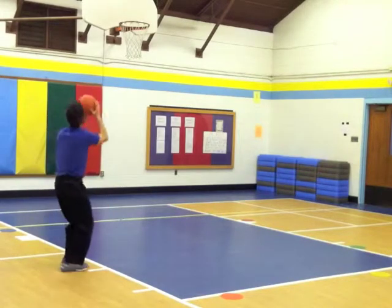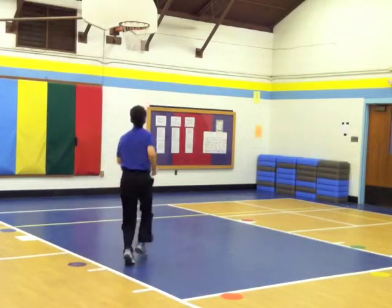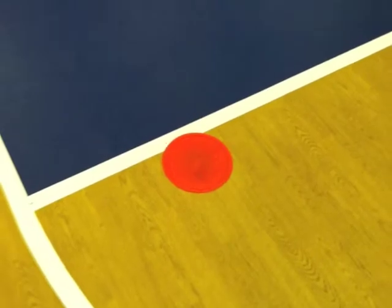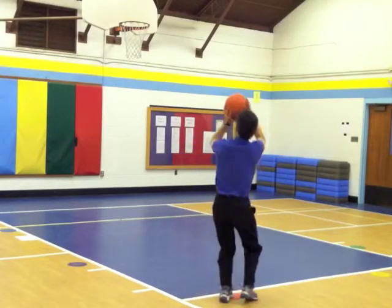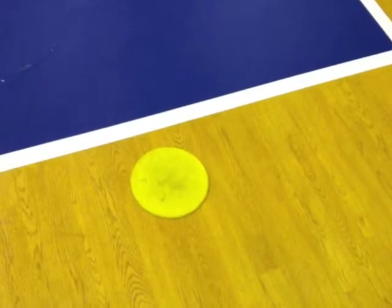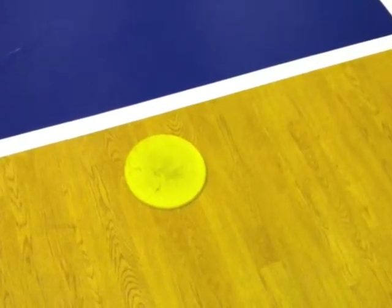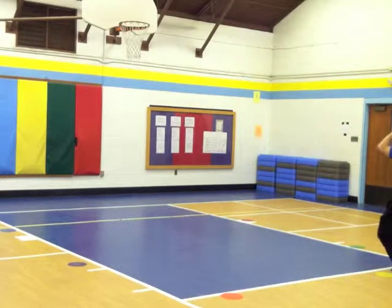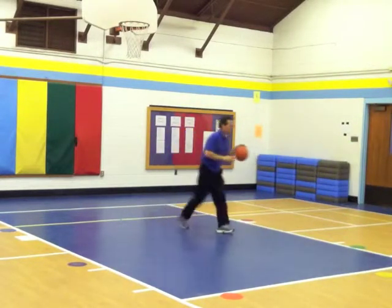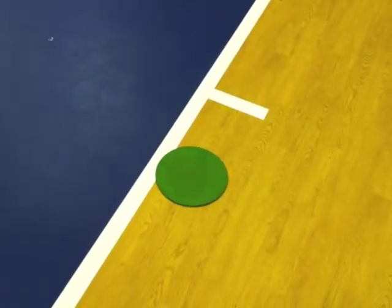So you shoot from the purple spot, and if it goes in, you get to go to the next spot. Here it's an orange spot. You take a shot from the orange spot, and if it goes in, you get to go to the next spot. Here it's a yellow spot.